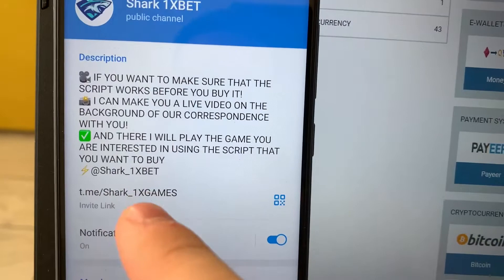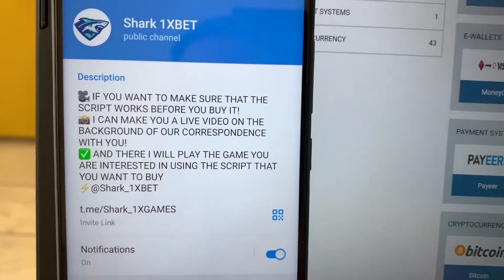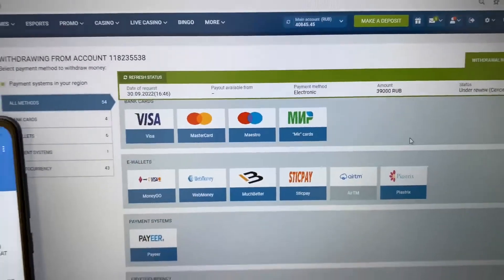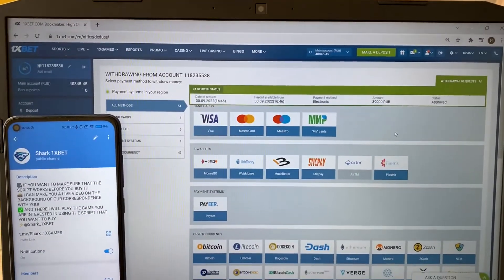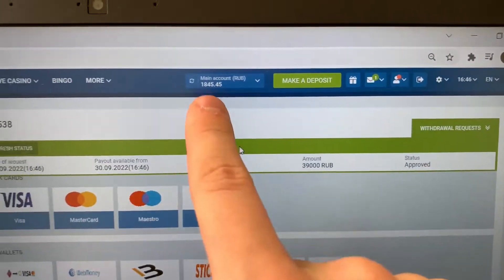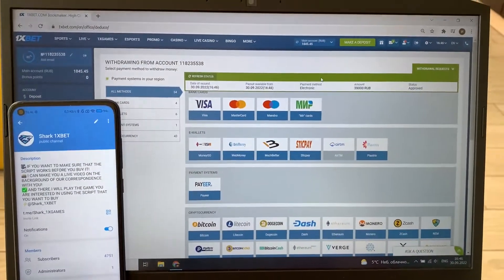My official Telegram channel guys — write me if you want this script for Onyxbet for Wilber's gold game guys. Just wait a little bit. You see status changed to approved guys, my money withdraws. Thank you, bye bye, see you later guys.